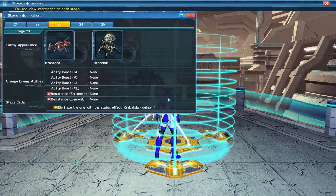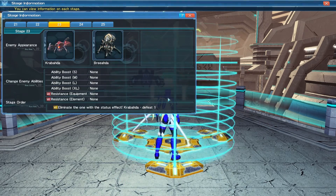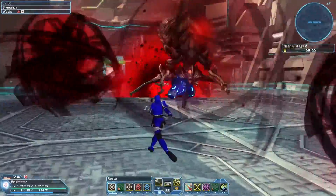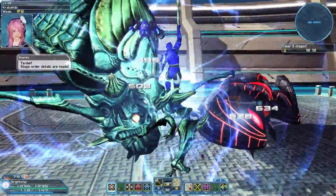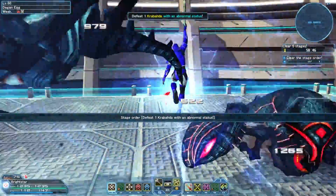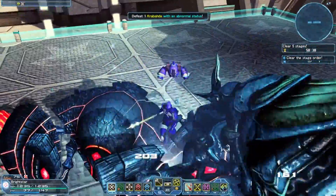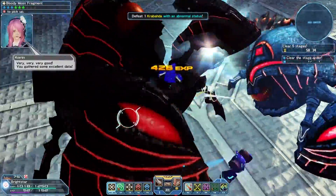For this one, we need to take out one Kurabata that has a status effect on it. There we go. Now let's take it out real quick. And down it goes.